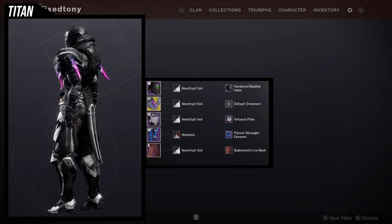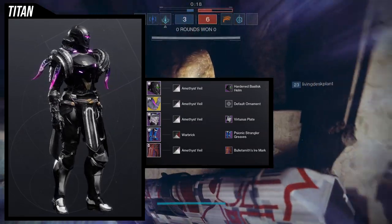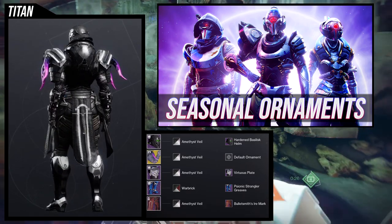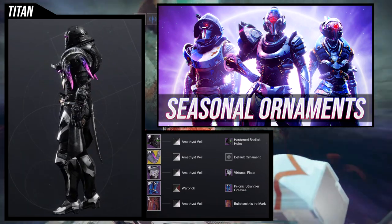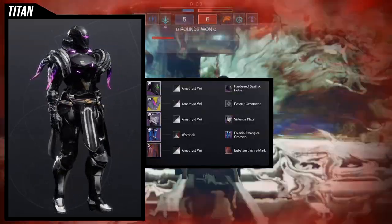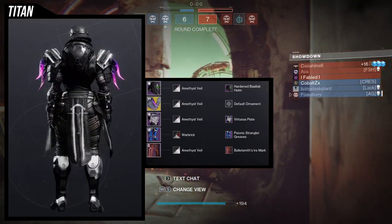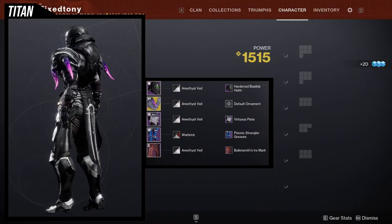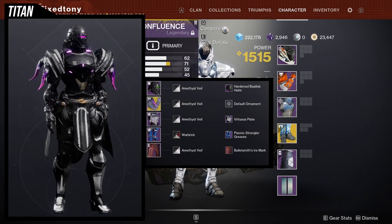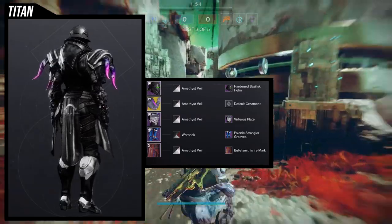The only piece I'm not using purple on is warbrick, specifically because the psionic strangler greaves takes shaders really terribly — I talk about it in the psionic strangler armor review. This armor set takes a lot of off-colors, and titans really see the brunt of it. For the boots, warbrick is what I'm using — it's taking like black and silver. I wanted black in there because amethyst veil is just black, and warbrick was the best choice.